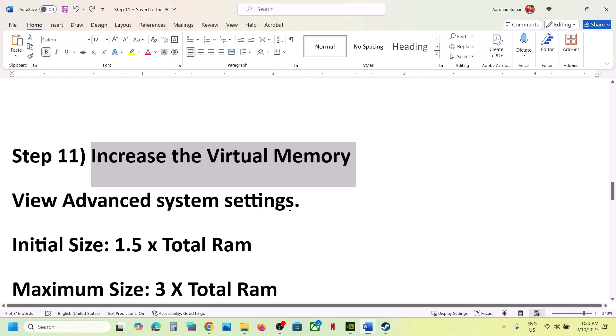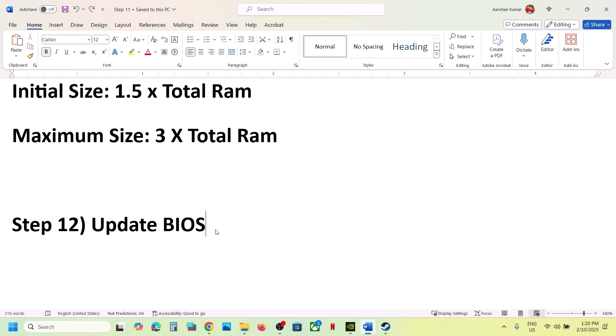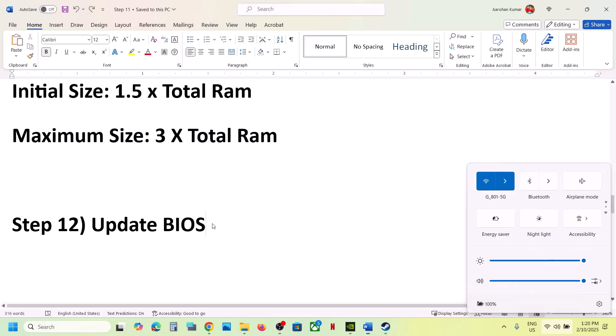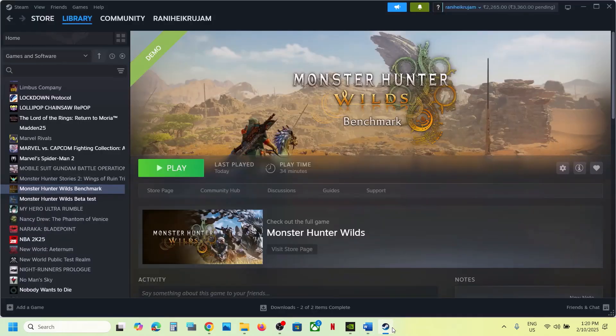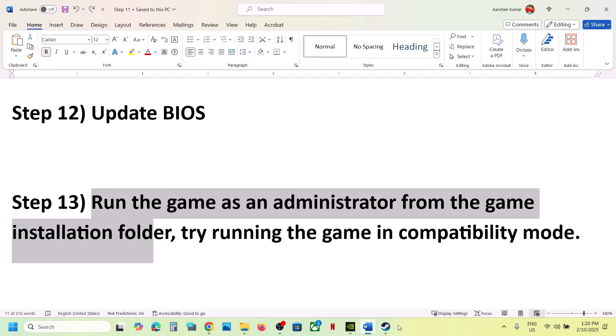The next step is to update the BIOS — this is important. Go to your system manufacturer's website (Dell, Lenovo, etc.), select your model number, find the latest BIOS, and install it. If you're on a laptop, make sure the AC adapter is connected. Do not unplug the power cable during the BIOS update. After the update, log into the computer, launch the game, and check.